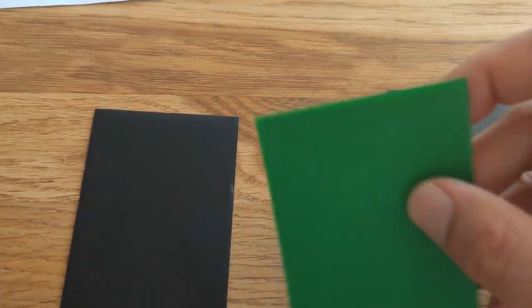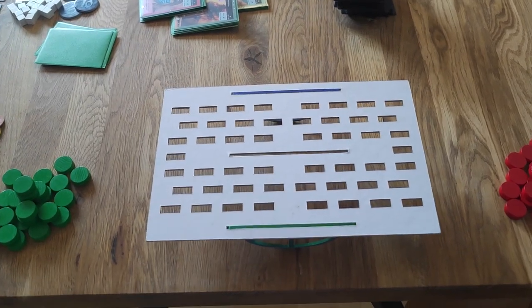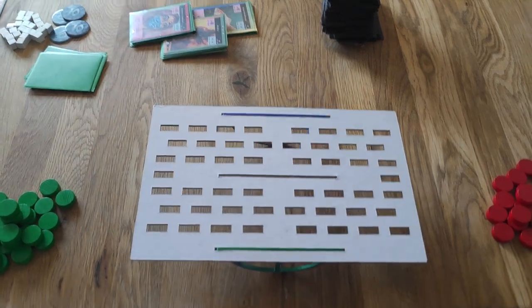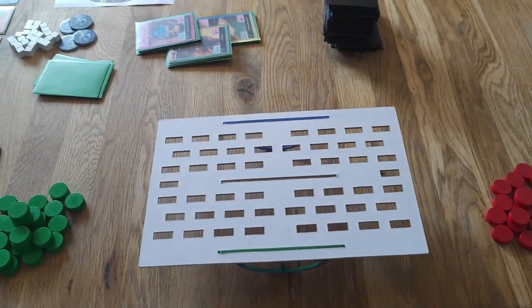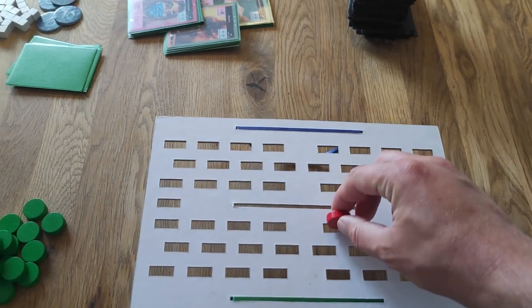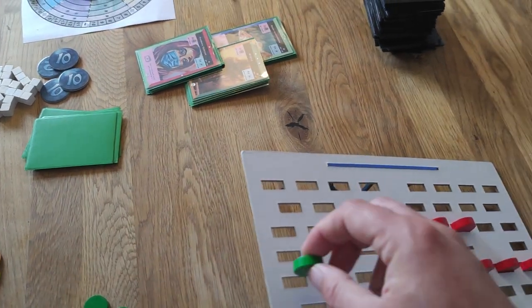Players play one card each in clockwise order, starting with a random player in the first round and the player who passed first the round before in later rounds. If a player cannot or does not want to play another card, they pass. Once all players have passed, the round ends.